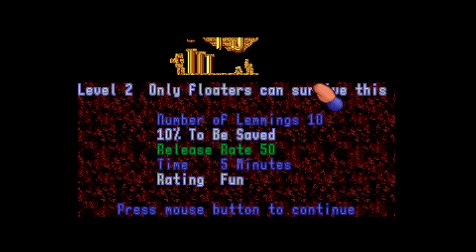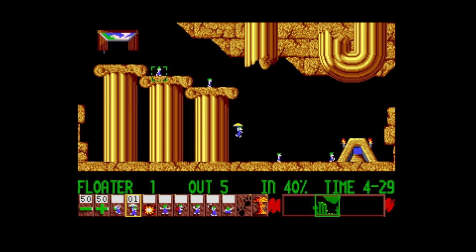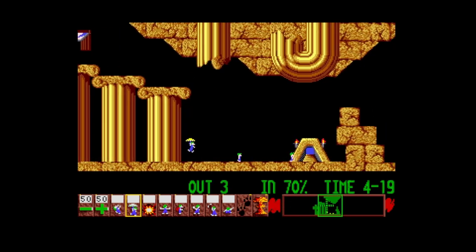We've got a password for level two: 'Only Floaters Can Survive This.' The music is very similar to the Amiga original but not exactly the same — it seems to use different tones, like it's playing different instruments at certain parts. I'm not sure how similar the sound chip is in the Acorn Archimedes compared to the Amiga. I don't know much about the Acorn Archimedes to be honest — it seems like a really nice system to own.